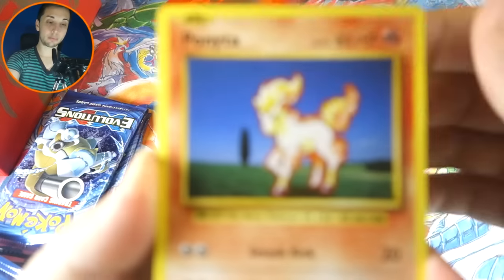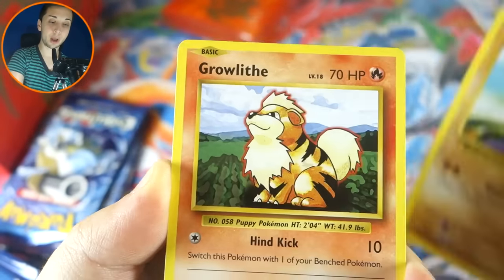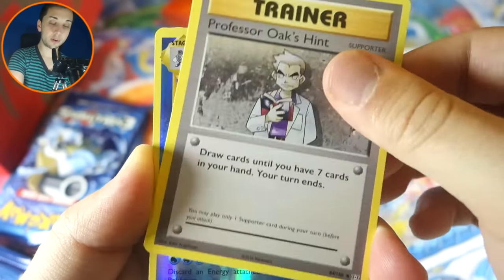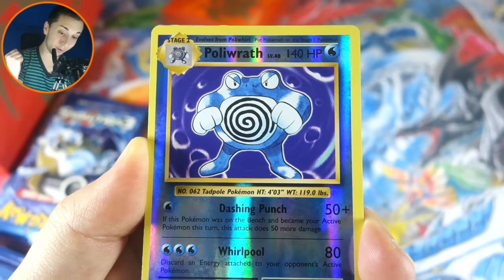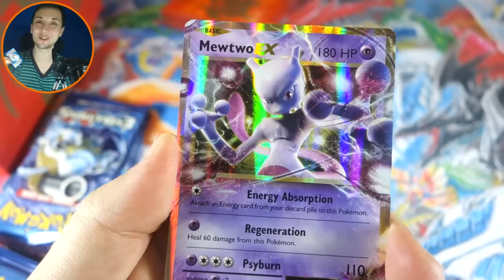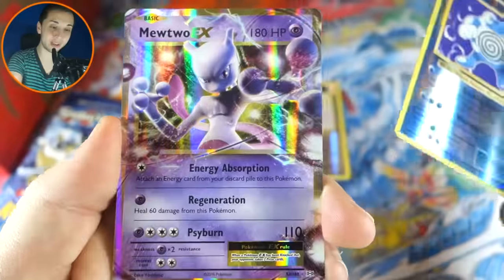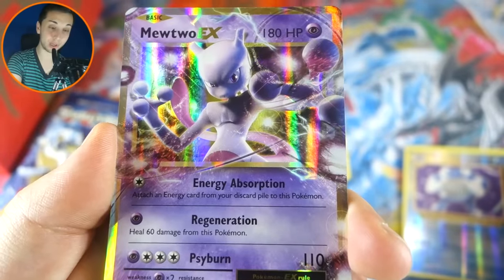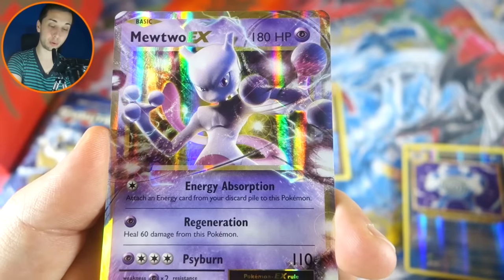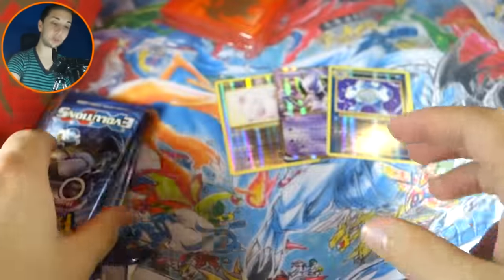We need some points. We've got a Ponyta, Nidoran Male, Machamp, Growlithe, Pikachu, Super Potion, Nidorino, Professor Oak's Hint, a Poliwrath Reverse Rare — another point! And I think I see something back here. Yes — a Mewtwo EX! Awesome. We got four points out of that one pack. And this is actually my first regular Mewtwo EX — I didn't pull this in Japanese nor English, and I pulled the Full Art in both. Kind of crazy that this has been more difficult for me to get. We are now up to five points.